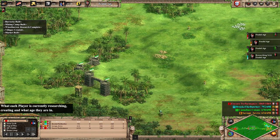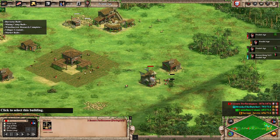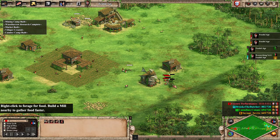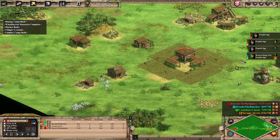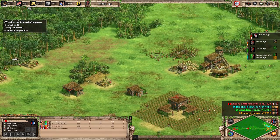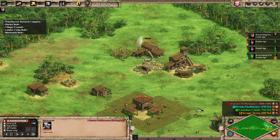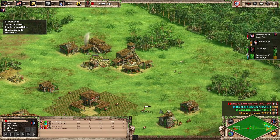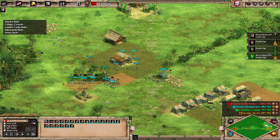I really wish I could have snatched these three because the trade really put me off. And we have a poor villager jammed in there. Throwing quite a bit on wood. We're going up to Castle right away after grabbing our market and blacksmith. Castle Age!